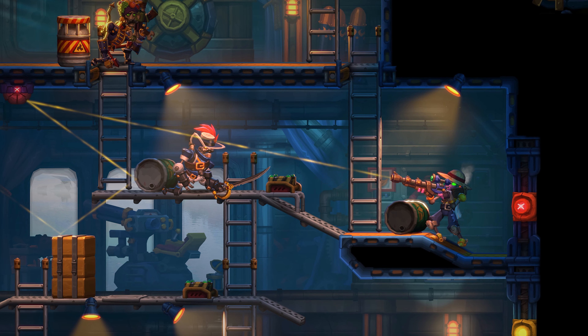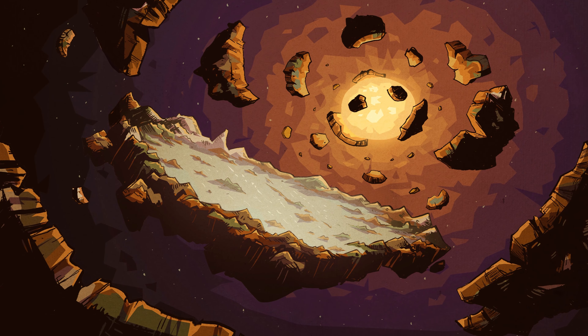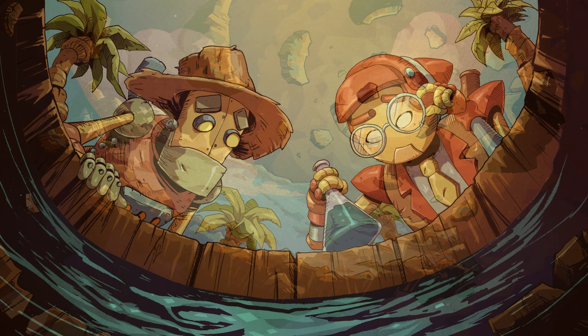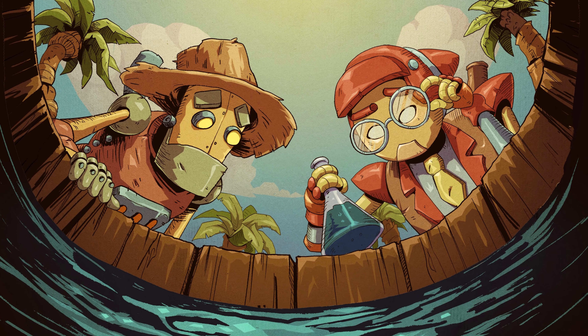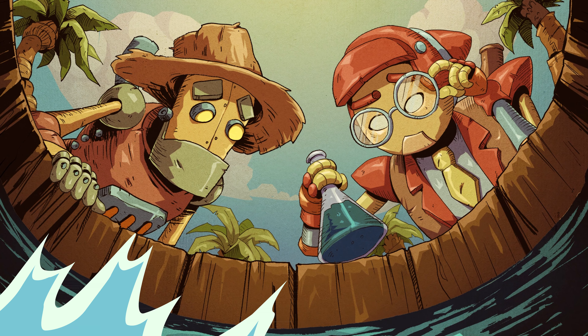Welcome to SteamWorld Heist 2! In this world, steam-powered robots need water to survive. And in outer space, it's in short supply. However, something seems to be poisoning the sea, making clean water something worth stealing.